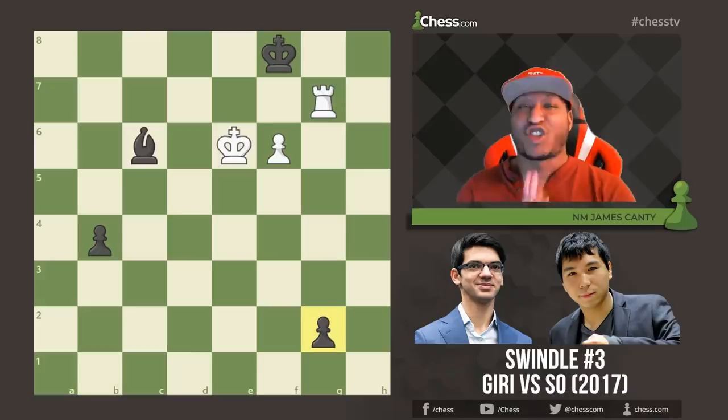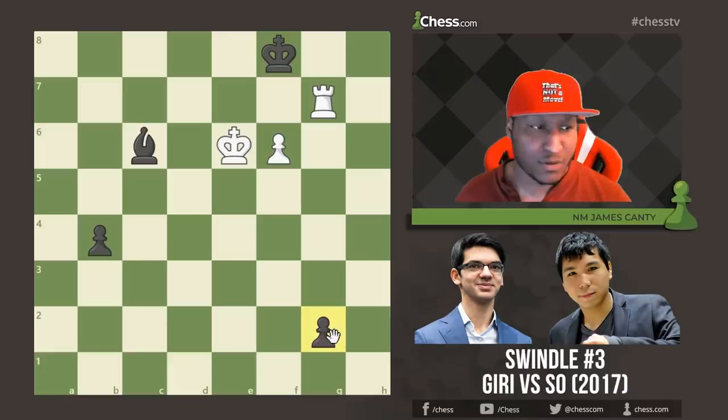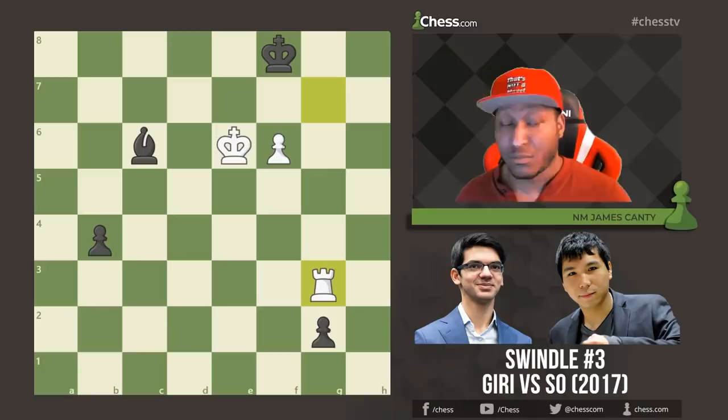Now let's move on to swindle number three — this one is so awesome, and it's a concept you may even see in your own games. This game is Anish Giri versus Wesley So with the black pieces, back in 2017. Black is about to queen — Wesley So is trying to queen one of these pawns as quickly as possible. You also have checks and captures, able to hold as black while trying to queen. But here's what Anish Giri did: he looked around the board and played Rook to g3. The game should be drawn, but he sets a very clever trap.